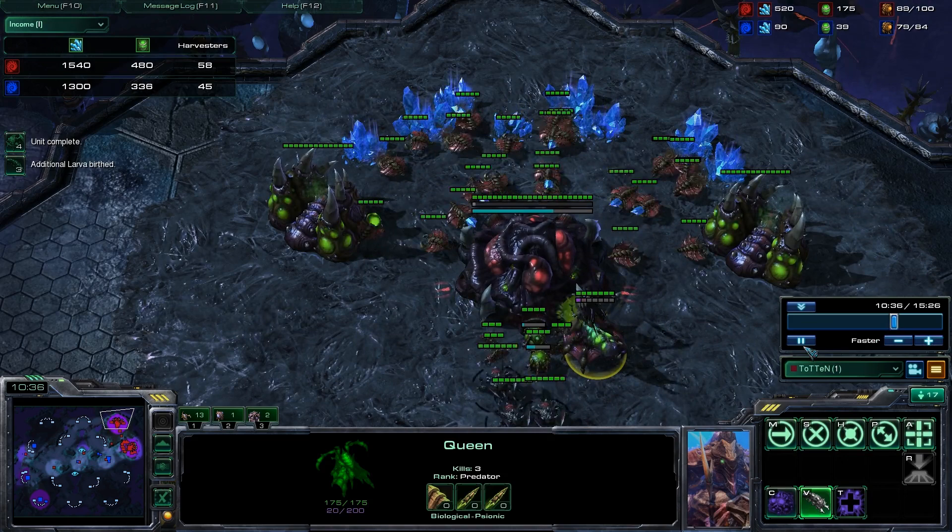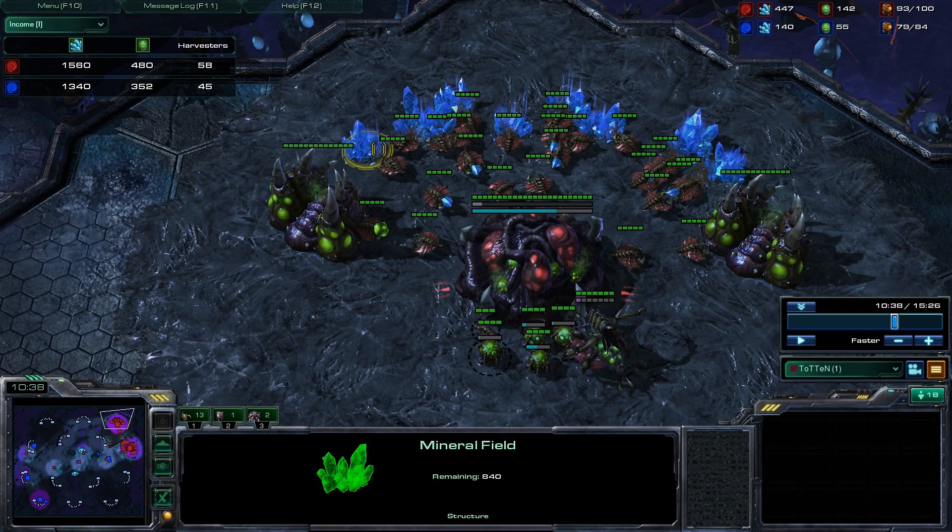Another thing to note is that by getting these extra 8 drones, they're not wasted drones. In the sense that if you have more than 16 drones on a mineral line, by having 2 drones per mineral patch they're mining at 100% efficiency, but that 3rd drone is only going to be mining at 33% efficiency. So if a drone takes about a minute and a half to pay for itself at 100% efficiency, that 3rd drone is going to take about 4 or more minutes to pay for itself. It's a huge difference, but it is not wasted - he is getting some benefit from having these extra drones.